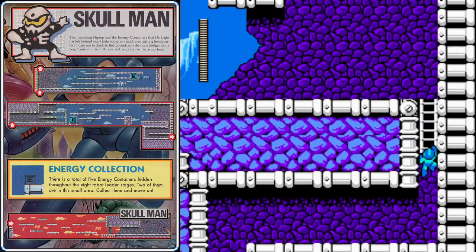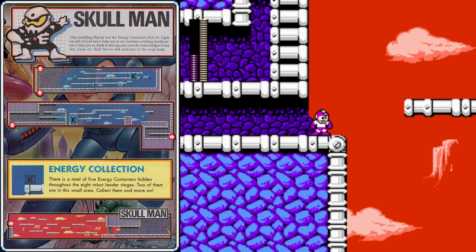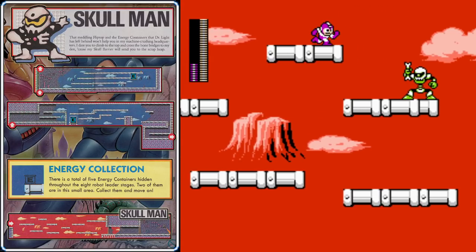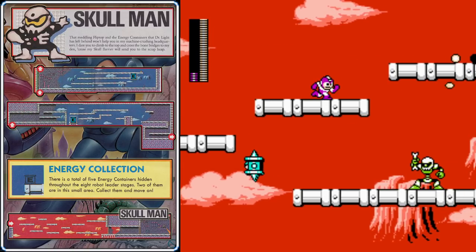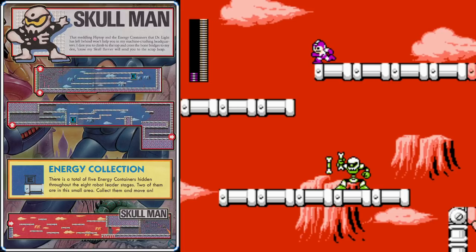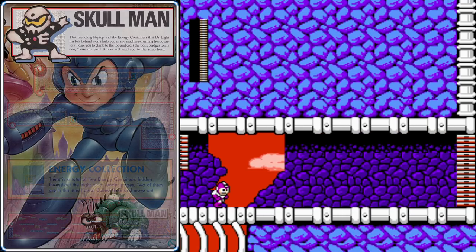As we climb down this ladder, we'll make our way to the final part of the stage. Over here, there are more Skeleton Joe enemies, and we know that the Flash Stopper is very good for dealing with them. If you're low on Flash Stopper, hit them with fully charged Mega Buster shots — otherwise these guys collapse into a pile of bones and you'll have to wait until they get back up to shoot them again. And once we get through the gate, it will be time to face Skull Man.